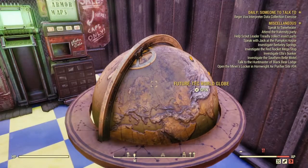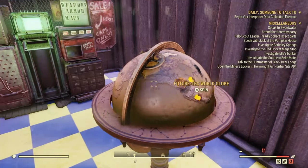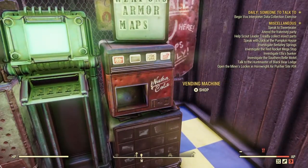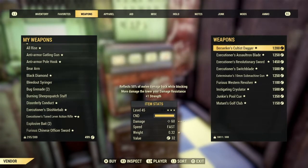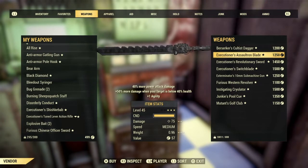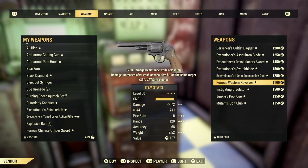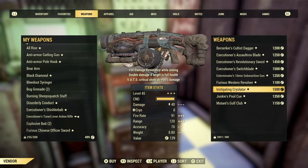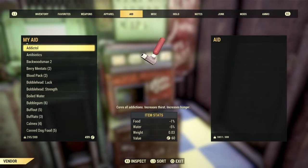That's what I'm going to call it — Bloodbath and Beyond. Future Tech World Globe — I love spinning that to see all the different nukes go off. Now let's see what kind of deals Antoni has for us. His legendaries have awesome prices, exactly what I'm talking about. Three-star legendaries with some pretty good perks, all priced accordingly, all under 1,500 caps. You can't be mad at that.